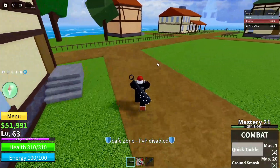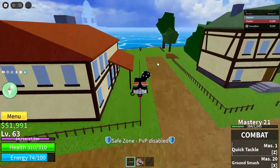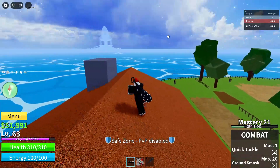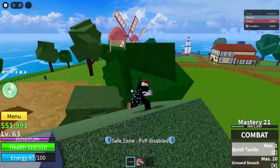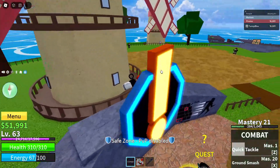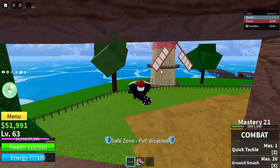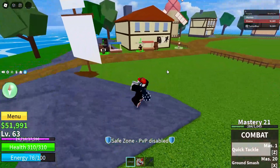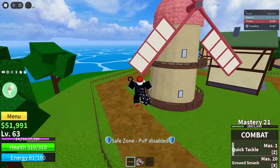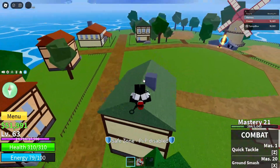Alright guys, before we get into today's codes, I just want to remind everyone that I have now started selling cheap box fruits on my Discord server. I'll put a picture of it here. Make sure to join it — there will also be a link in the description. You can send me a DM or just buy fruits by DMing me. I'm only selling mythic fruits and everything will be $10. Kitsune, $10. Leopard, $10. Dragon, $10. You get the deal. Be sure to join that server — link in the description.